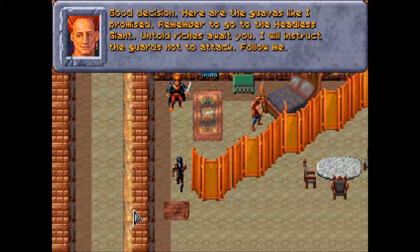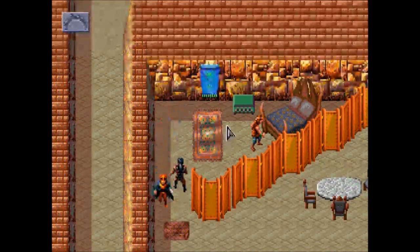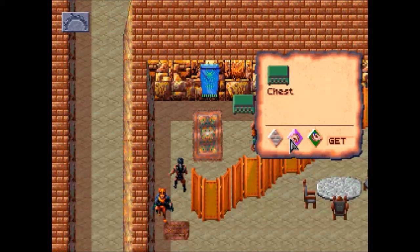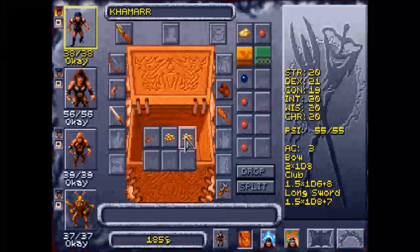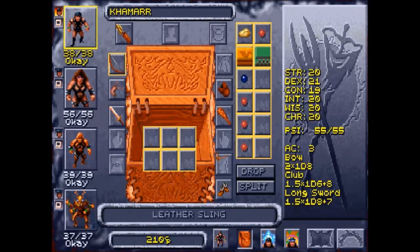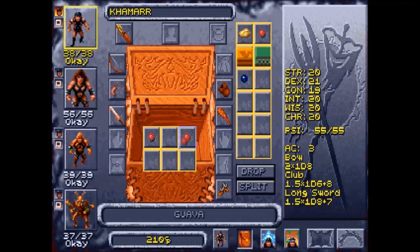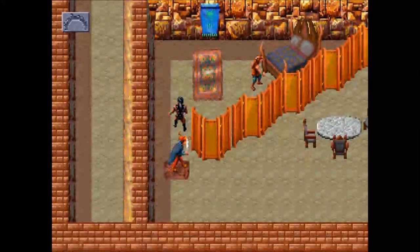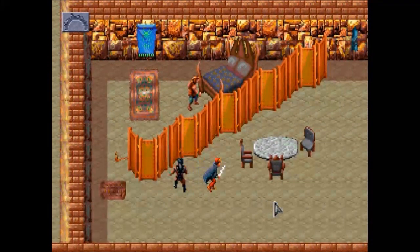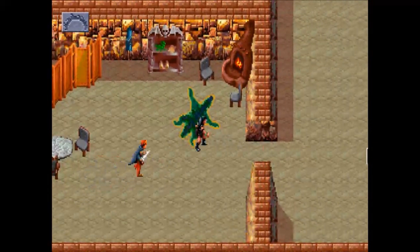Here are the guavas as promised. Remember to go to the Headless Giant — untold riches await you. He's going to lead us out, but while that's happening I'm going to grab his treasure chest. Inside is a little bit of money and a sling we won't use, but more importantly the chest can be used to store items. We'll put the guavas in there. In Dark Sun, magical fruit is the equivalent of potions in other settings — different magical fruits have different magical effects.